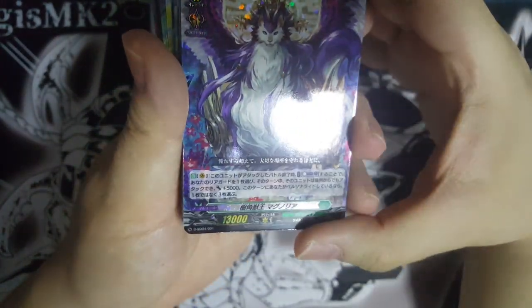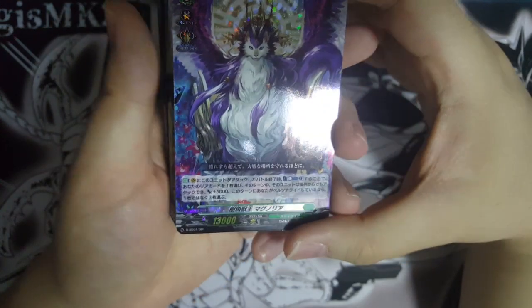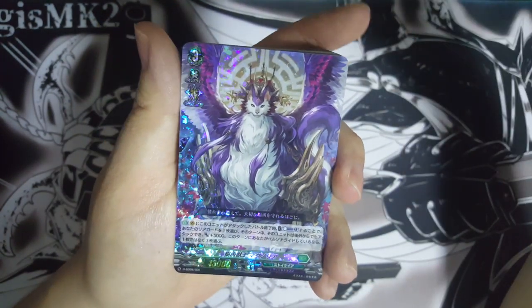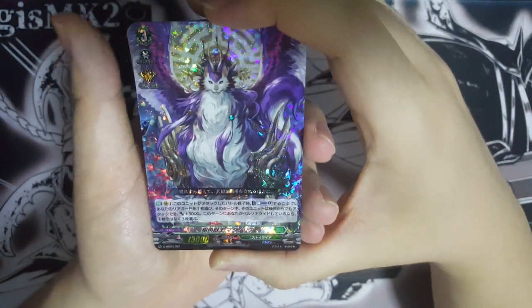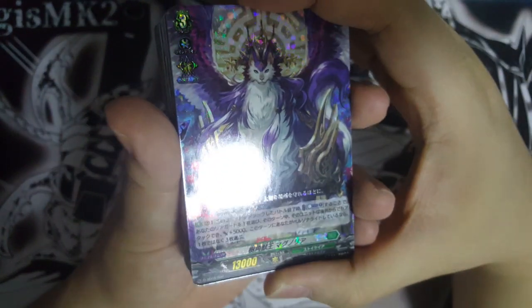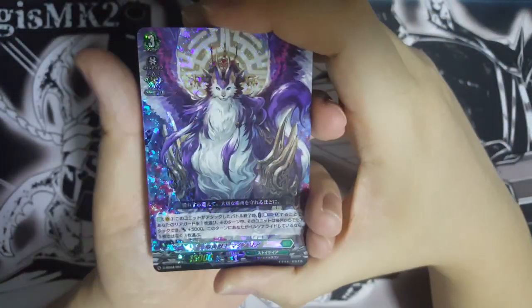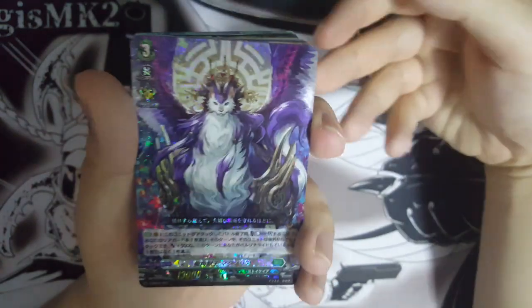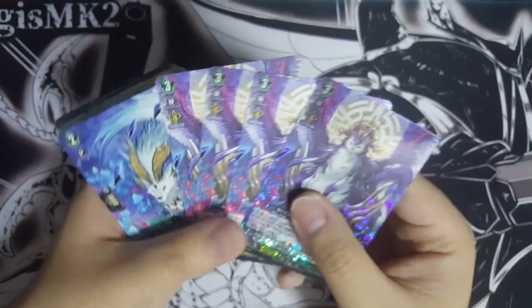He has some interesting skills to allow your rearguards to attack from the back row. If you personal ride, instead of picking one that can attack from the back row with plus 5k, you can select three — so you can actually do quite a lot of multiple attacks. Very luckily it's not personal ride fixed, so even if you first ride him you can at least put one rearguard to attack from the back row. If you can personal ride, you can do even more — so we definitely want four of these.